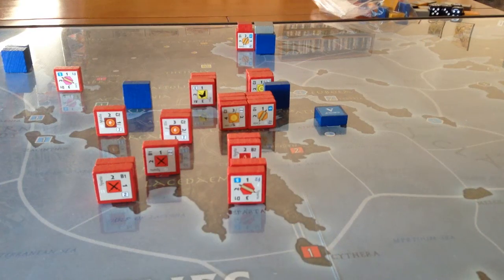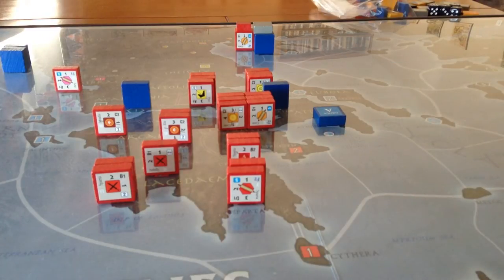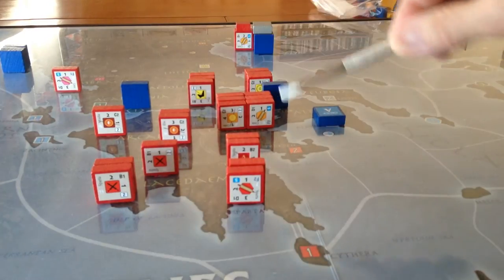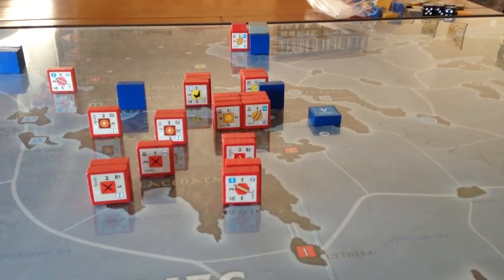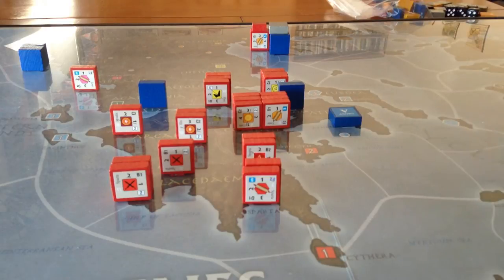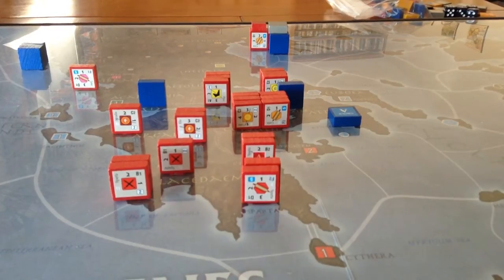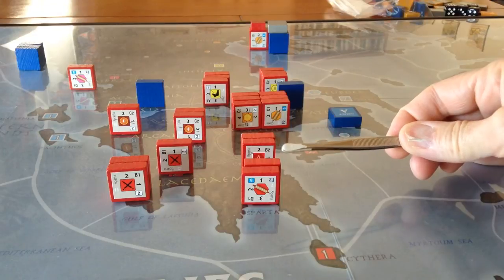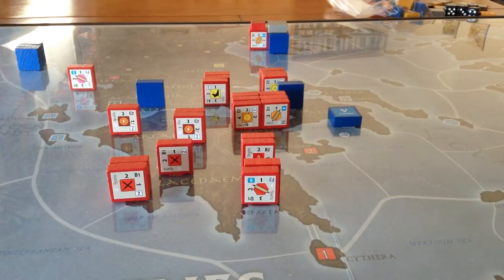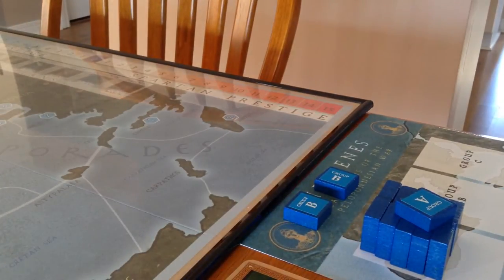The Peloponnesian War concerns the war between the city-state of Sparta, located here, and the city-state of Athens, located here. And of course each side had their allies. Sparta had the Peloponnesian League, which is mainly these city-states on the Peloponnesian Peninsula. The Athenians had what was the beginnings of an empire — they were primarily a naval power, and so they have scattered allies throughout the Aegean Sea. So it's the Athenian League versus the Spartan League.